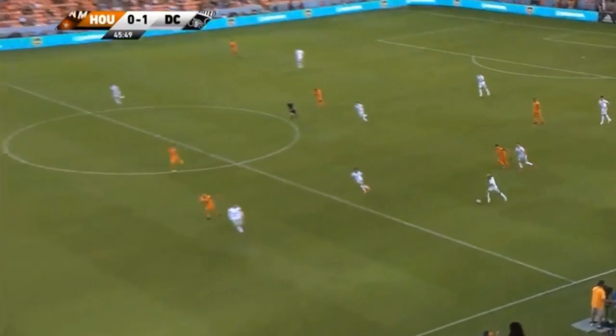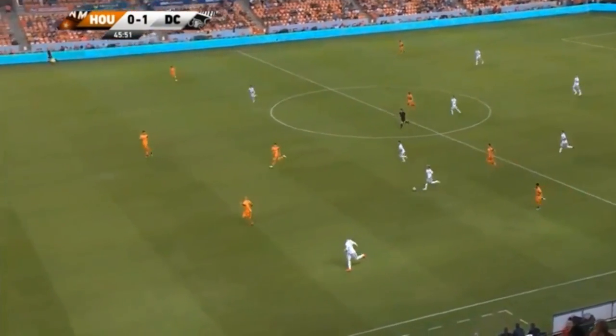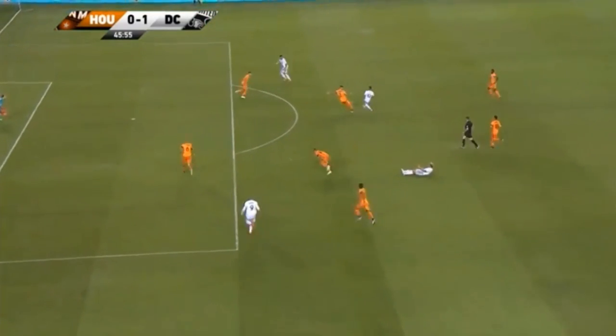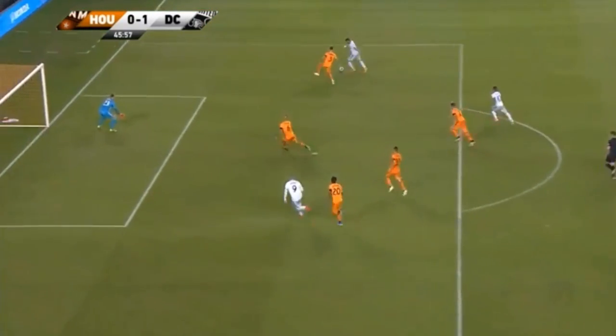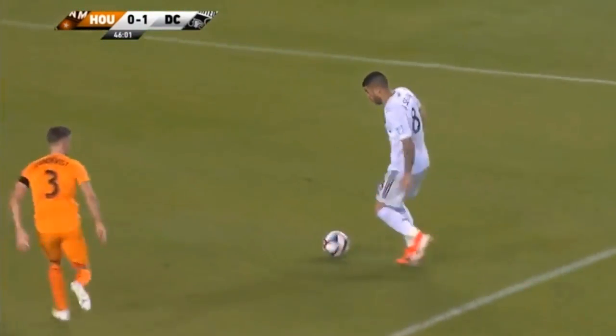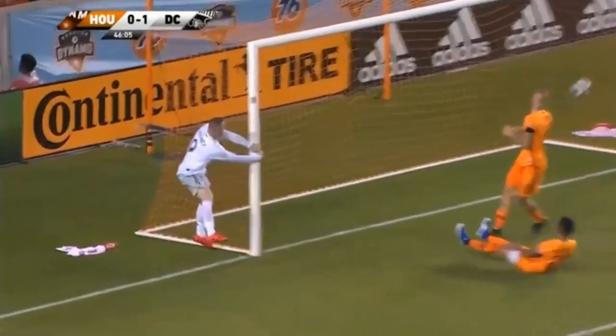A poor turnover, trying to force the ball through the middle of the field. And look how quickly D.C. United counters — this is something we talked about in the pregame show. It's their ability to counterattack. They want you to make a mistake, they want to sit back and let you get lazy. And then, Wayne Rooney.